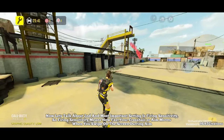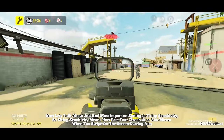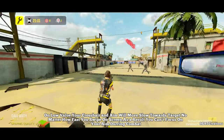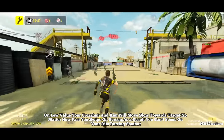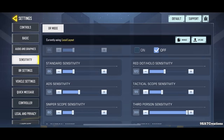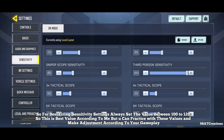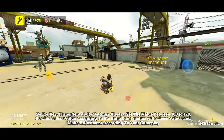Number 2: Firing Sensitivity. This is the second most important setting. Firing sensitivity means how fast your crosshair or aim moves when you swipe on the screen during aim. On low value, your crosshair moves slowly toward the target and you can't focus during combat. On high value, your crosshair and aim move erratically and you can't play properly. For best firing sensitivity, always set the value between 100 to 120. You can practice and adjust this value according to your own gameplay.